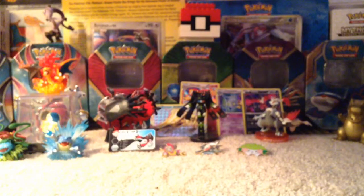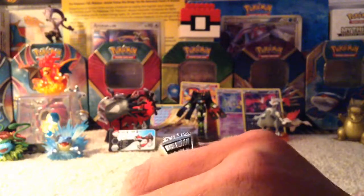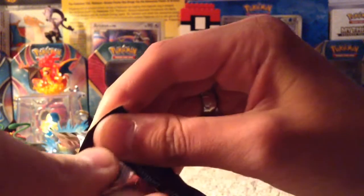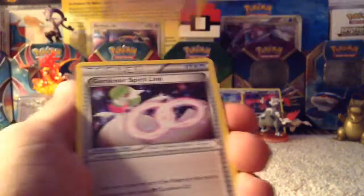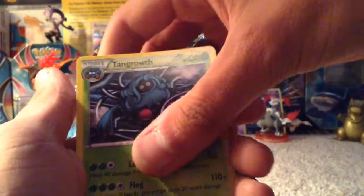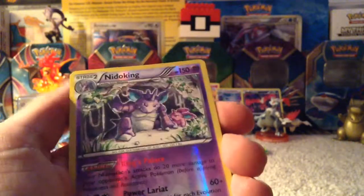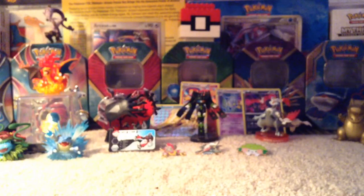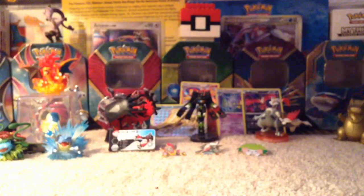So we have three holos, one BREAK, and two packs left. That's my second BREAK card overall — the first one, if you haven't seen it, was during either the Hoopa tin or the Yveltal tin, but it was the Carbink BREAK. We have Lampent, Gardevoir Spirit Link, Tangrowth, Seedot, Nosepass, Litleo, Dino, Hoppip, Reverse Foil Nidoking which is a rare — that's nice. And our 11th rare is another Pyroar, so we doubled up on that. We got a hefty stack of rares right here.